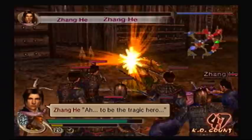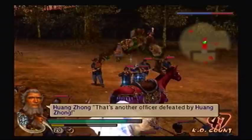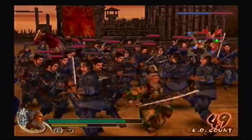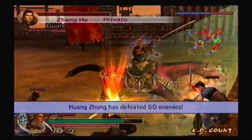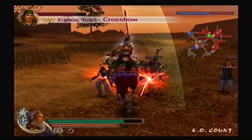Alright, now let's go after Xia Hou Yuan. If I can get around half the entire population of this place. Try to take out as many crossbowmen as I can in the process — he's got a lot of them. Wait, that's Li Dian — I passed Xia Hou Yuan. He's over there.